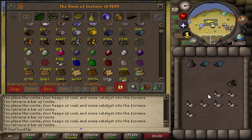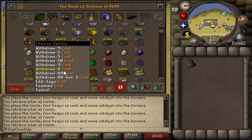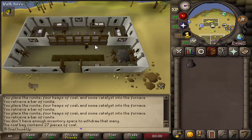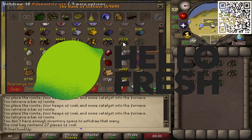I'm also going to make all these adamant bars, because I can make adamant plate bodies and those are worth like 10k each — that seems worth it to me. I'll probably keep some bars in reserve because I might need some addy bolts for mole later.